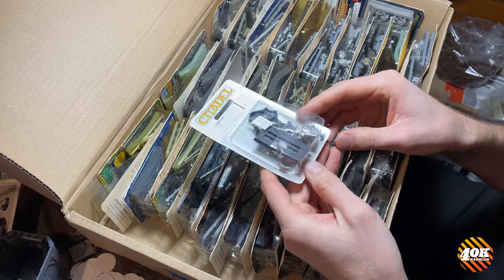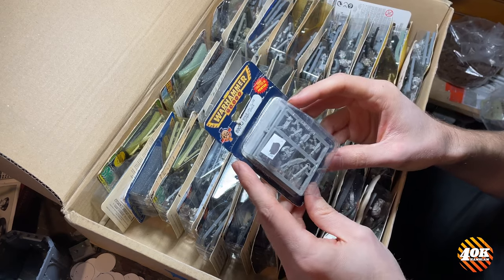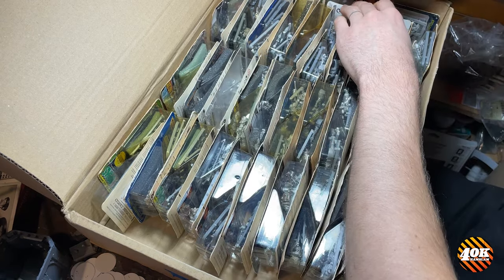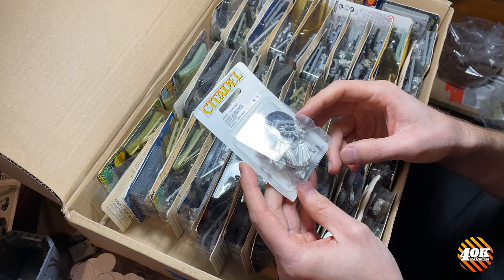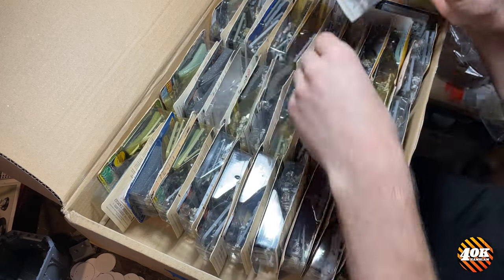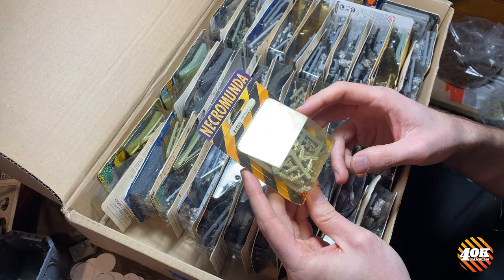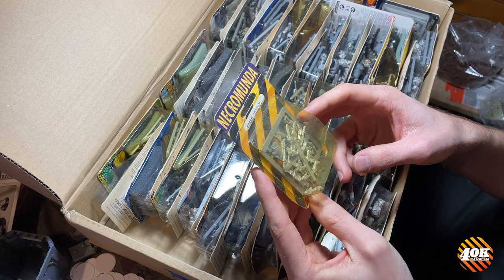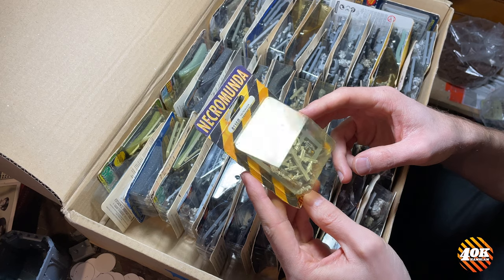Another Snakebite Boar Boy, yet another one — I have a lot of them. This is another Rough Rider. Getting to the end of the box. Another blister of close combat weapons. Here we have a late print of the Sisters of Battle Celestine, the Living Saint — believe it or not, I do have enough to make any of them. And then, very random, a blister from Necromunda: a pack of weapons — two sprues of metal weapons and a Space Marine close combat sprue.